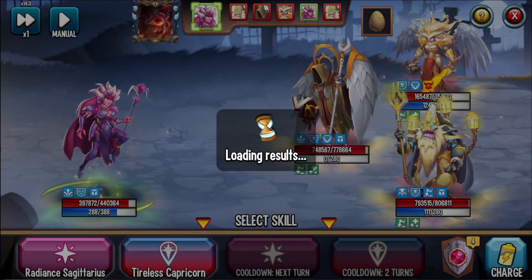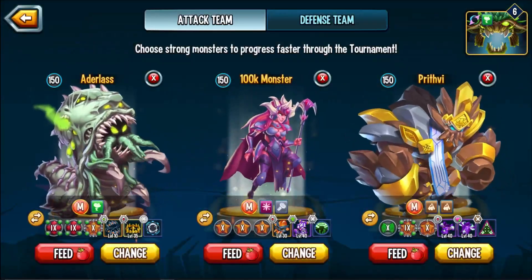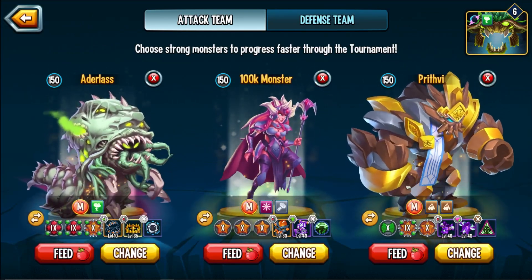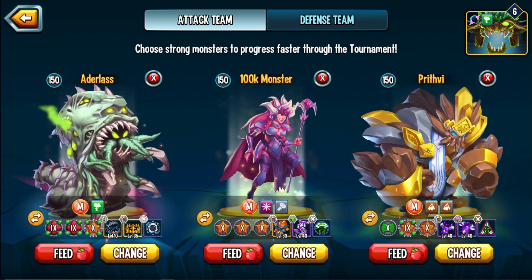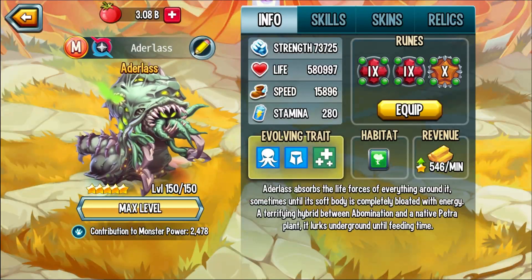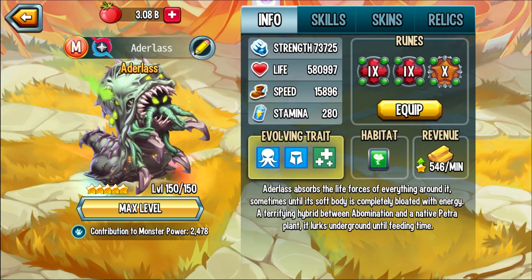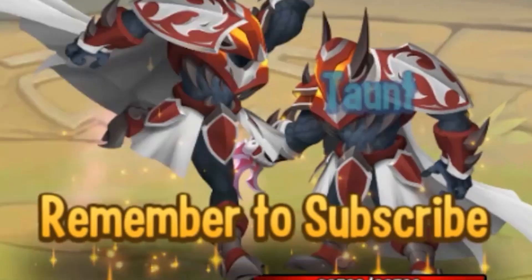Unfortunately there's not much to showcase. I could give him Team Speed runes, but it's basically the same in terms of skill set — he'd just be there for that Torture Immunity, which raises the question of who's your attacker. It would have to be like King of Tomb, Adderlass as Team Speed, and then one attacker with pierce to hopefully kill whoever you can. Unfortunately, that's it for Adderlass. Whether you get him or not, it doesn't really matter — it's not a big deal, it's not a monster you're going to be investing in long-term. Hope you guys enjoyed the video — any and all thoughts in the comments below, thank you very much, and remember to subscribe.